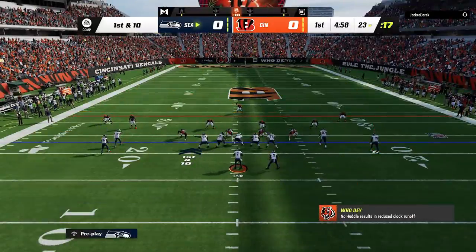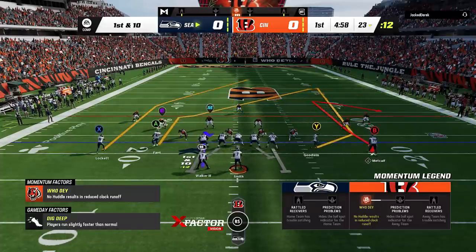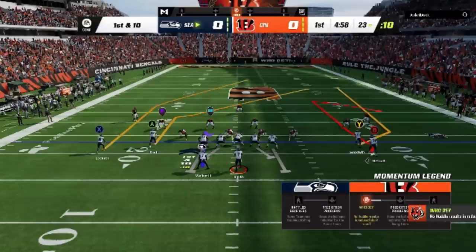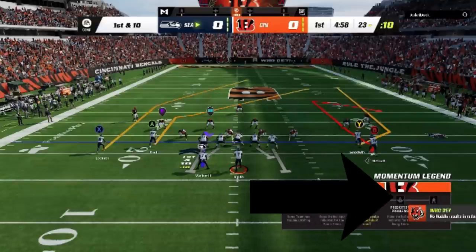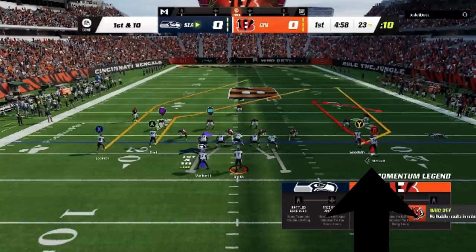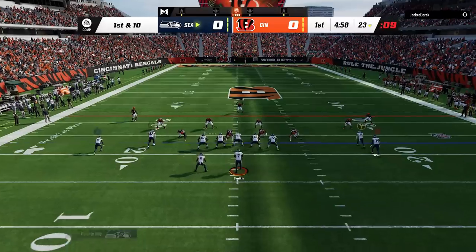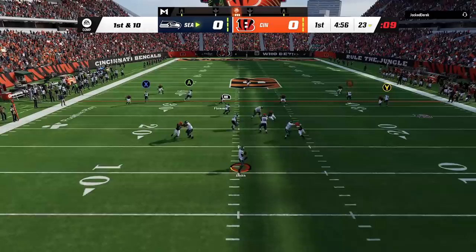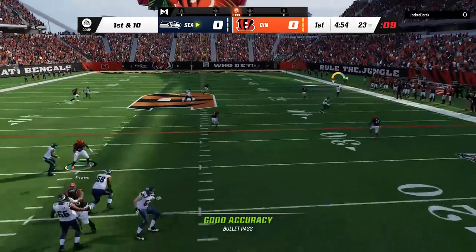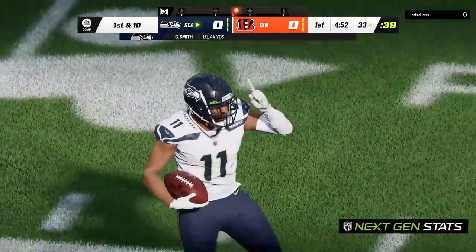Cover three has become one of the most popular defenses online lately, and this might be the best cover three one-play touchdown in the game since there is so little your opponent can do to stop it. You just have to make sure you are on a hash mark and running this to the open side of the field, so flip the play first. Then the only adjustment is to put the B route on a comeback route. Cover three corners are programmed to react to comeback routes in their area, so wait for the receiver to get outside, then bullet and pass lead away from the cornerback.